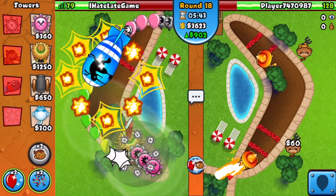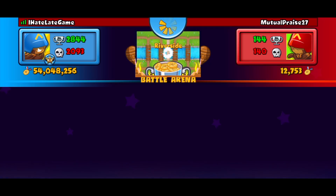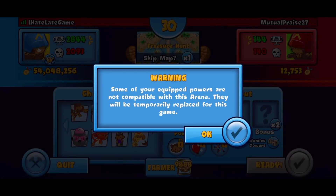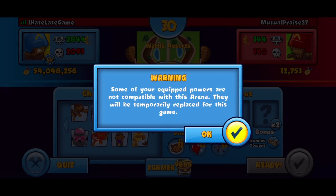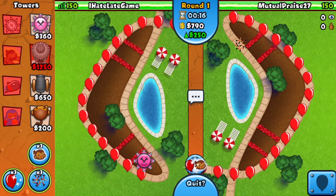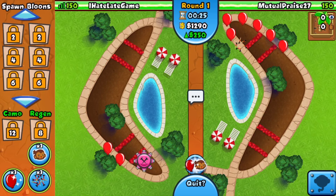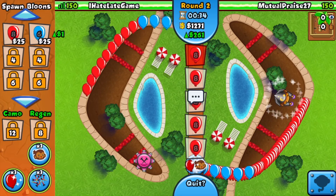That strategy we used straight up just was not good. But still, a dub is a dub — GGs only! Our next opponent is Mutual Praise 27. That last game didn't go so well — I ended up using the maelstrom ability and it just straight up didn't pop down any of the ceramics. I probably mistimed it. This challenge is a little bit harder than I anticipated. We're on Water Resorts again, and I'm going to try the same strategy — Tack Shooter, Village, Bomb.